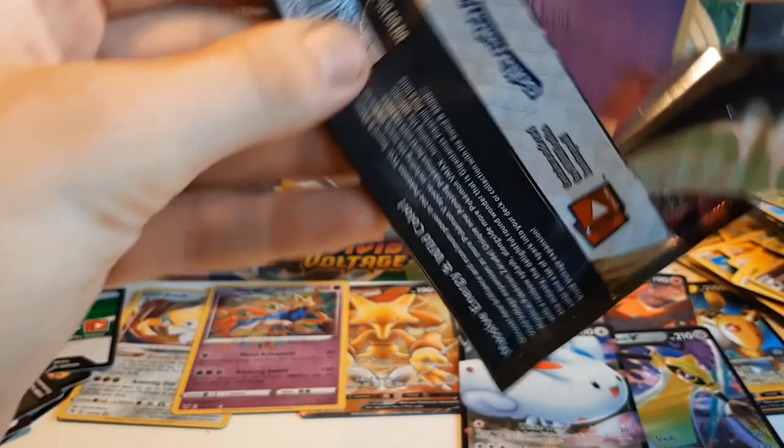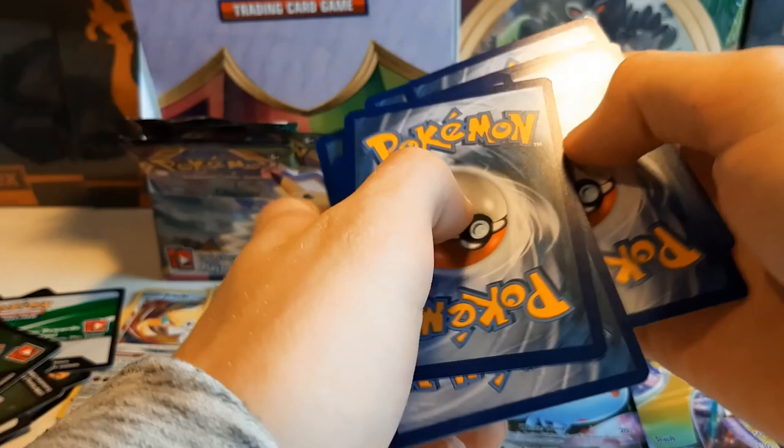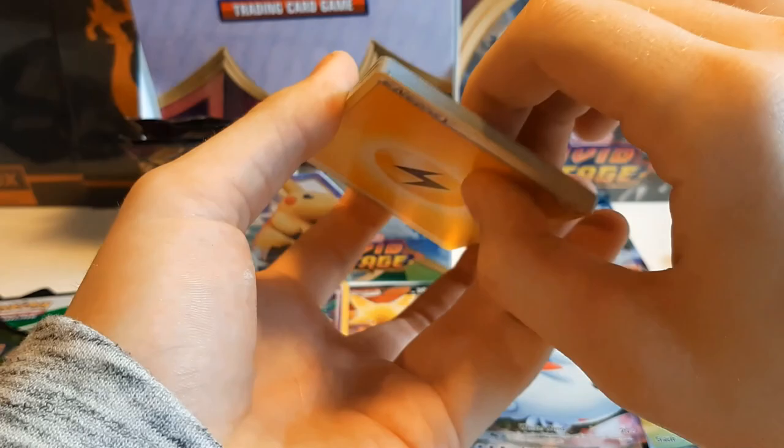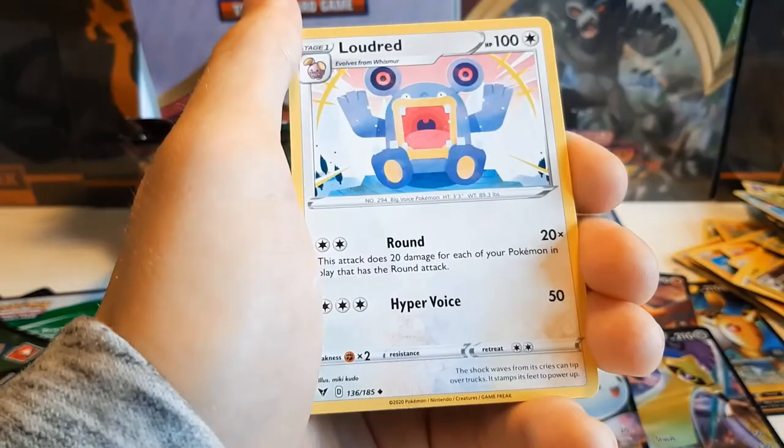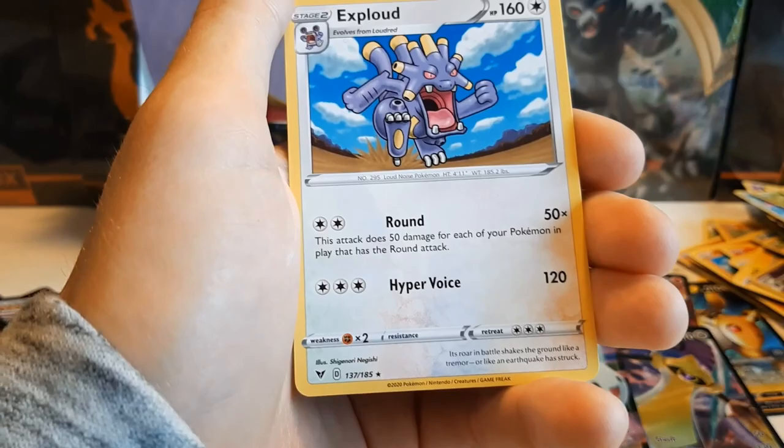Green coats might be better because they could have Amazing Rares. And everybody knows Amazing Rares are superior to regular Pokémon V at the moment — they're so gorgeous. Mightyena, Pincurchin, Loudred, Miltank, Skiddo, Eevee, Trumbeak, Shuppet, Regirock. And Exploud.